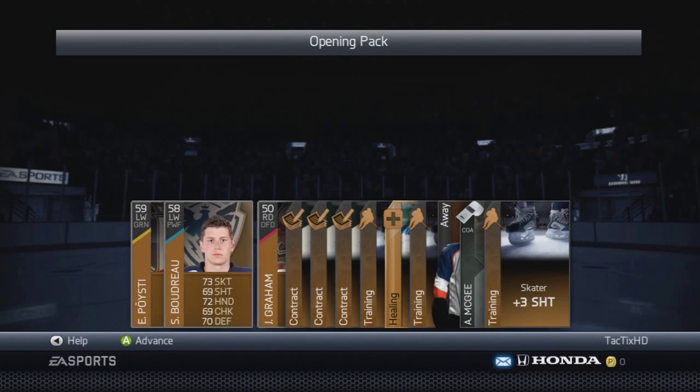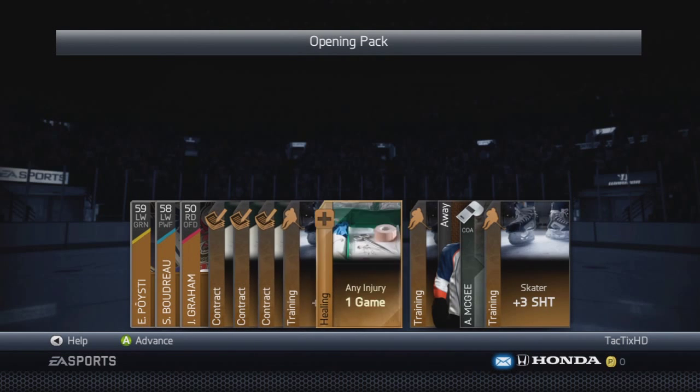How's it going guys, it's TacticsHD here with the third episode of my NHL 14 Hockey Ultimate Team How to Make Pucks series. In this episode we're talking about how to make pucks by buying bronze packs and selling the content.